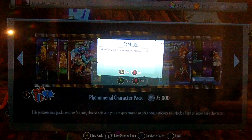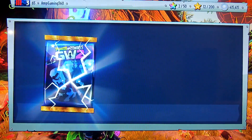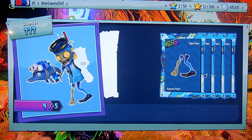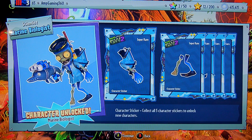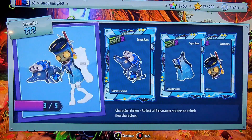We're gonna open up another Phenomenal Character Pack - super rare or rare, please. Super Rare! It's the Marine Biologist! In Garden Warfare, the Marine Biologist was my favorite scientist, and now I actually have him. Cool, nice.